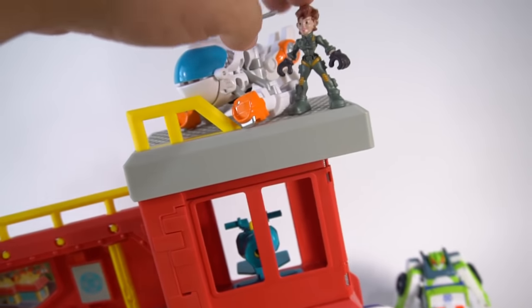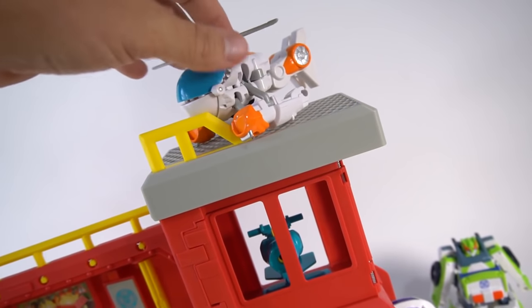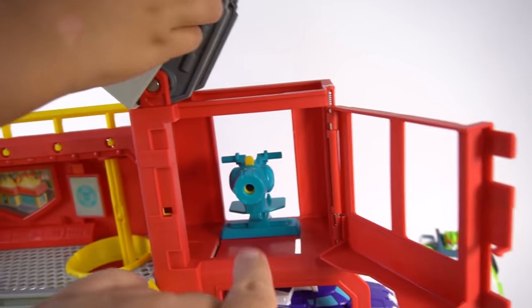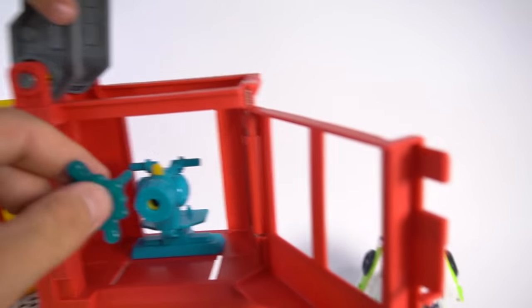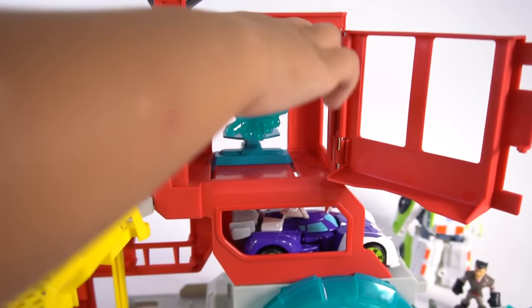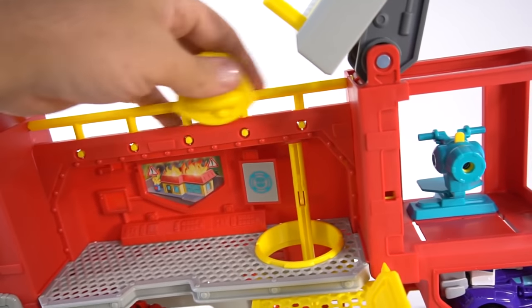Or you can take this little water spout right here and use it over in this water cannon right here. But this has to raise up first — Blades fly away. That lifts up, then this door pops open, and you can take this little water, put it in there, and press the button and fire it away. Oh, cool. And look, there's a bell — the bell kind of goes back and forth.